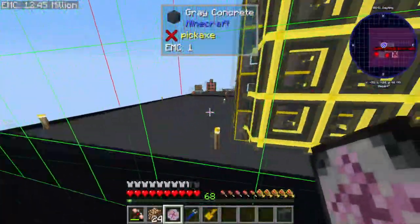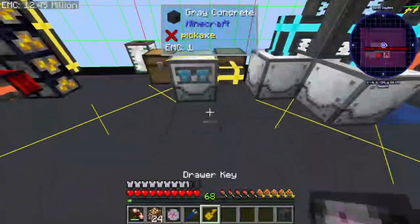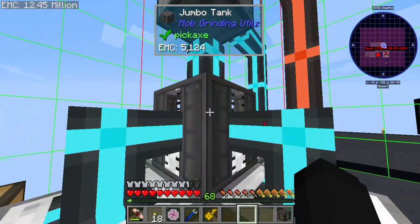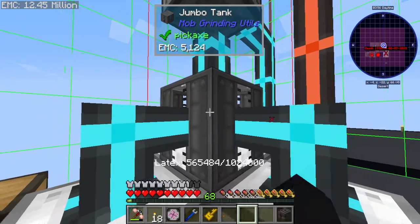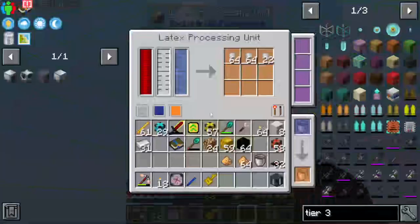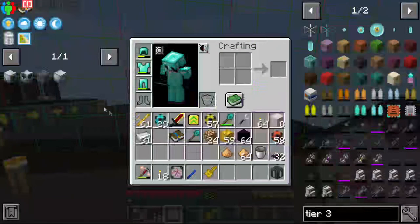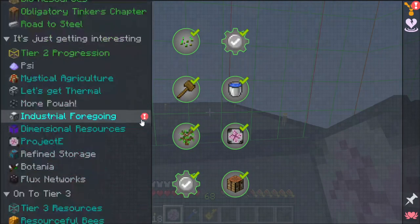I did one more thing in between episodes — I swapped out our Mekanism tank, our jumbo tank. Now we have 565,000 millibuckets of latex, which is a lot. I don't know if I really need to set up an EMC farm now through Industrial Foregoing because I still need to finish the quest book.